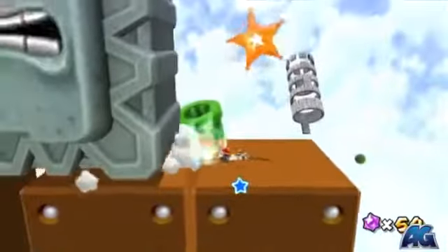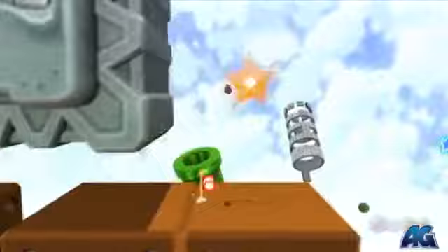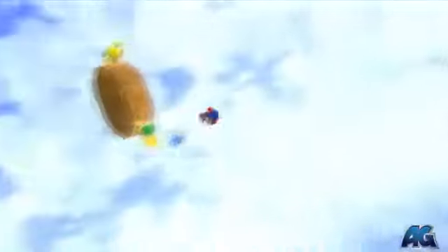Then just jump off to the right and land in the launch star. Drop down and get the checkpoint if you want — you shouldn't really need it, but grab it anyway just to be safe.